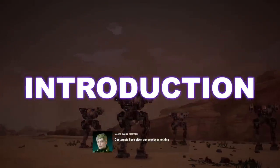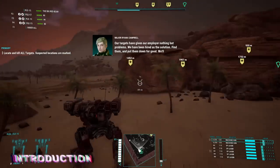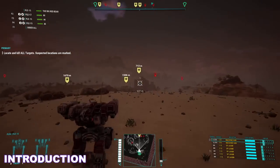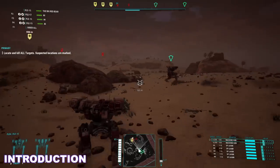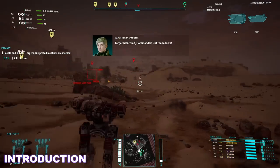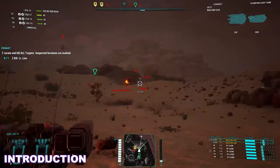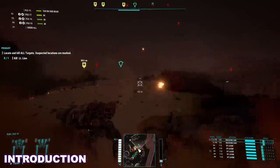A light mech weighing in at 20 tons, the Flea has a fascinating origin, as it's much more remarkable than one might imagine. Originally designed and developed by Earthworks for the Free Worlds League in 2475, the battle mech, then known as the Trooper, would take up a recon role within the Free Worlds League military. This was short-lived for the Trooper, however, as the battle mech was plagued with a series of internal flaws and poor design decisions. Earthworks was unwilling to give up on this design, resulting in them recrafting the battle mech and dropping the Trooper designation, instead re-dubbing it to the name it is now most certainly more known by — the Flea.